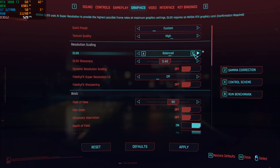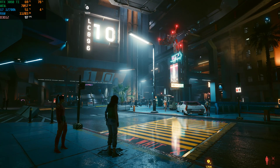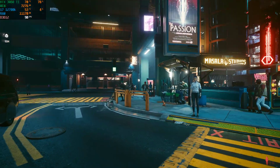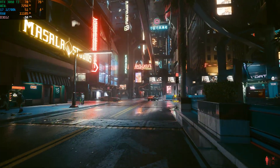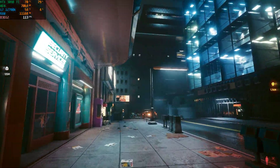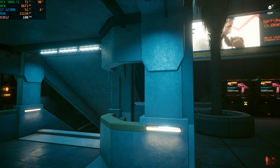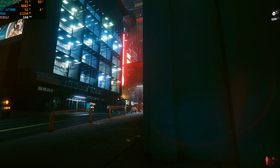If you really want even more frames, put DLSS on performance with no ray tracing. As you can see, we're hitting hundreds even in the main city area. We're in the 120s, 130s — we'll probably hit 140 up here. My monitor's only 144 Hz, so anything past that is kind of a waste. Although, I don't know if super-high frames are technically necessary on a game like Cyberpunk — it's not like some twitchy fast-paced shooter like Call of Duty. But if you really want high frame rates, pop it on performance with no ray tracing.